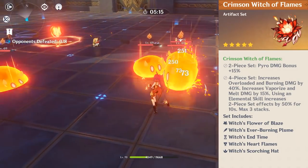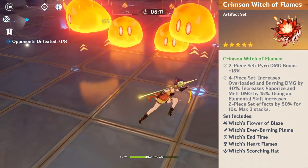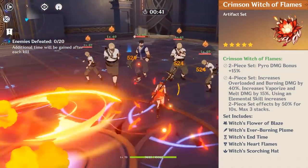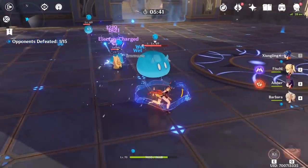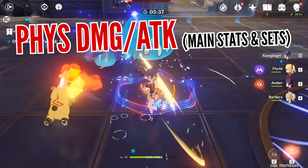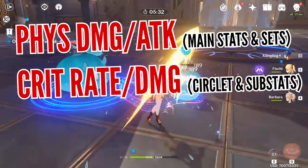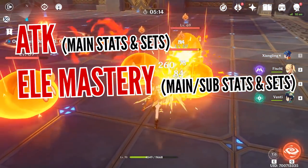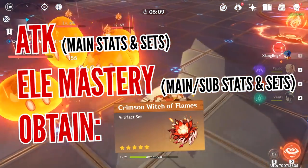If you want to make her more specialized in supporting your team, go for the Crimson Witch of Flames set. This will put her skills on steroids — especially the four-set bonus, which not only increases elemental reaction damage but also further boosts her Pyro damage. Basically, if you want her as the main damage dealer, focus on artifacts that increase physical damage, basic attacks, and overall attack, keeping critical hit and critical damage in mind. If you want her as a god-like support, obtain the Crimson Witch of Flames set and get a healthy amount of attack so her skills can scale appropriately.